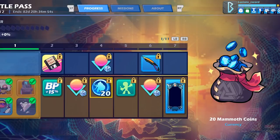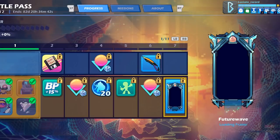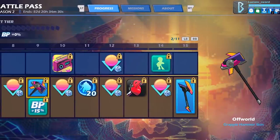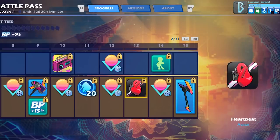On the premium pass you also get Mammoth Coins thrown in every now and then, so you kind of get your money back. There's another Synthwave color, a Retro Raver taunt with awesome glow sticks, the Smooth Waves bow skin at tiers 6 and 7, and at tier 8 an awesome-looking loading frame — that's probably my new favorite. Tier 8 brings another Synthwave color, and tier 9 gives us the Off-World Hammer skin.